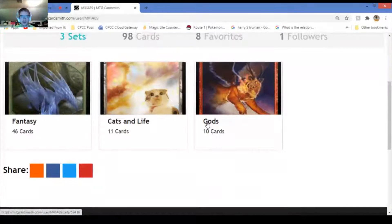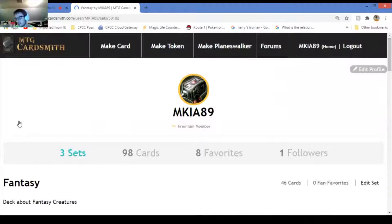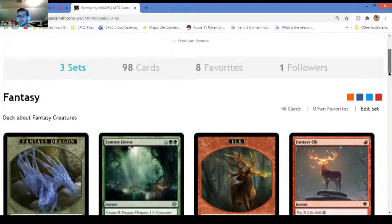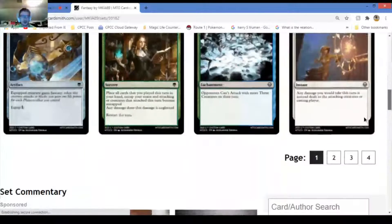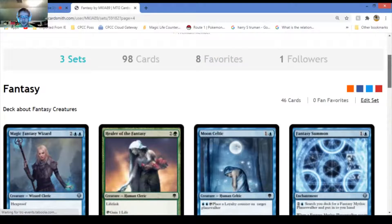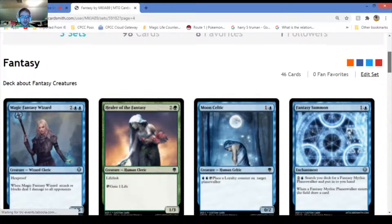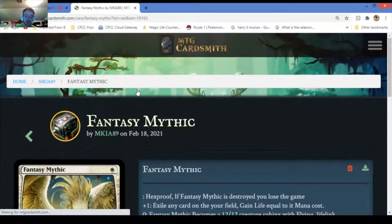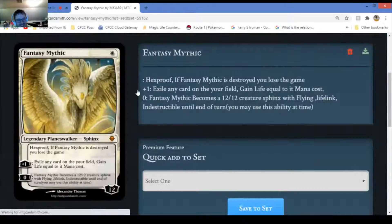I'm going to show you one planeswalker from the set I'm currently making. I plan to actually release this set. It costs one sun, it's mythic, and has hexproof - but if it is destroyed you lose the game. Plus one - agony card on your field; exile any card in your field and you gain life equal to its mana cost. Very good ability.